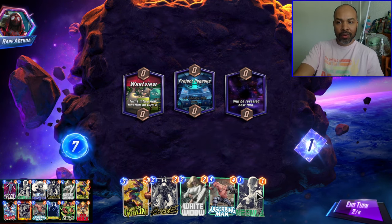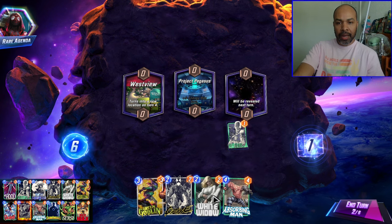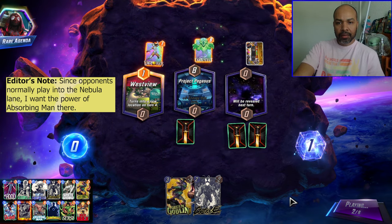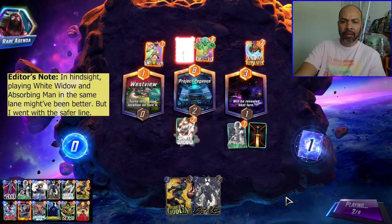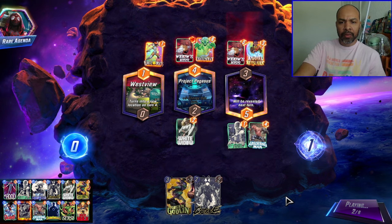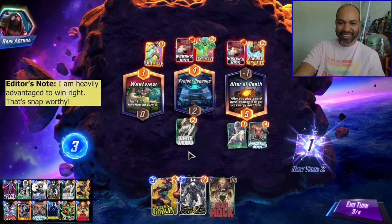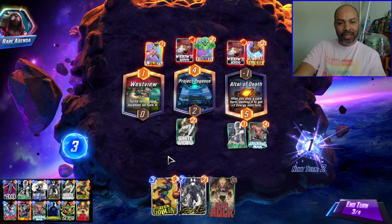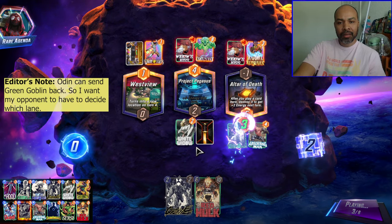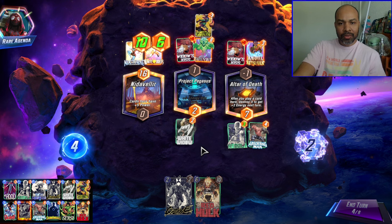I can do Nebula, White Widow, and Absorbing Man. Should I spread it out? I'll spread it out. We're going into Ravonna — maybe I should have had them in the same lane. But this gives me options on what to clog with Green Goblin, which is why I spread them out. The goal is to snap. They may have Odin, so maybe I fill their White Tiger lane, or maybe I make them decide. We're doing what this deck is designed to do, which is absolutely annoy our opponents.